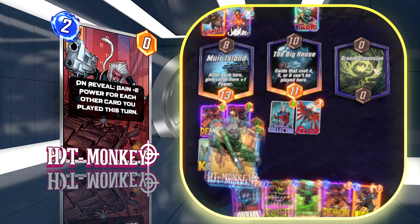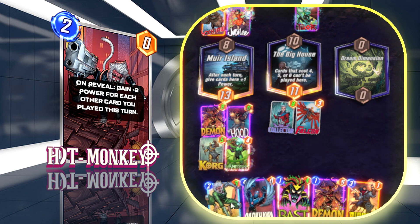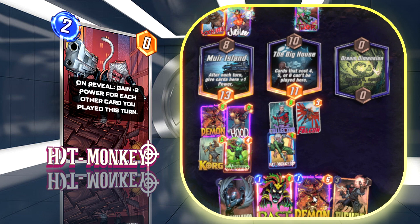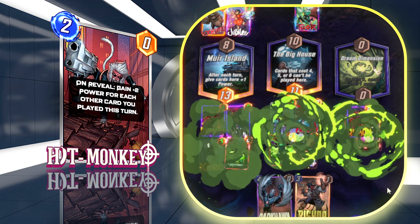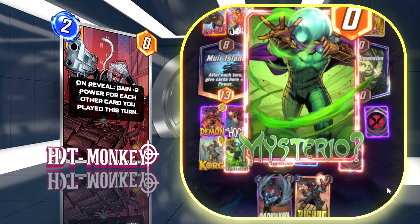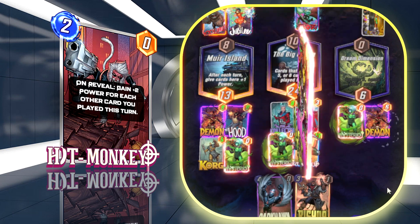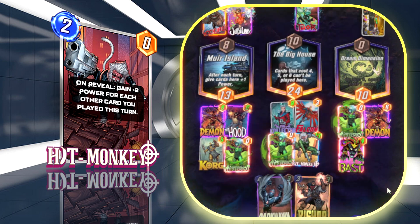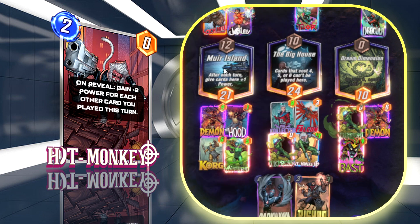Hit Monkey, the star of last season who already brought bounce decks into the limelight, gets plus two power for each card played on his turn. You usually want to play him on turn five or six when you have a bunch of zero-cost or one-cost cards from bouncing. He synergizes great with Mysterio — playing Hit Monkey and Mysterio turns Hit Monkey into a two-six, and if you've already Basted Mysterio you're getting a two-nine from Mysterio and two-six from Hit Monkey, so for four energy you're putting down 15 power.